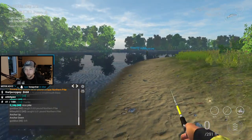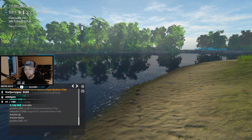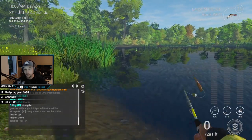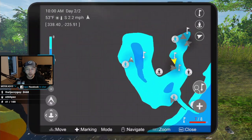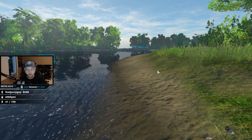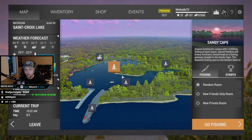The tiger muskie spot is nearby — if you're watching this tutorial after the previous one, it's literally in the same spot. Looking at the map, you can either kayak over or travel to Sandy Cape and walk along the shoreline into the corner where that rock is. The tiger muskie spot is here, the clear muskie is here, and regular muskie is further up.